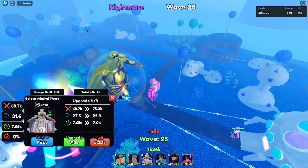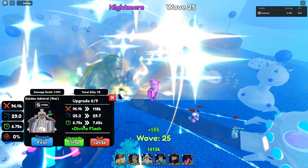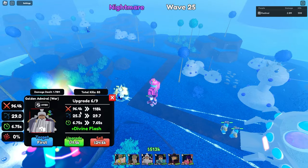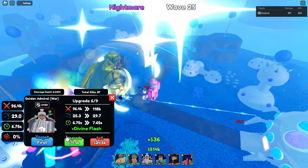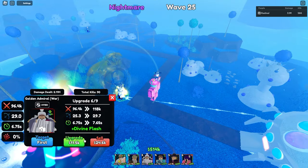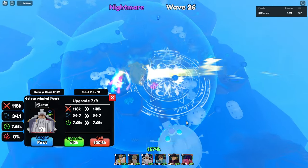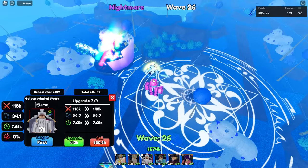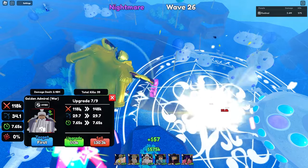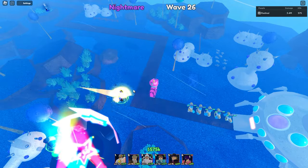Let's keep upgrading. At upgrade 7 he gets Divine Flash, costing 11.5k. He's doing 96.4k every 6.75 seconds with 25.3 range. After Divine Flash, he is now a circle AOE — a pretty large circle — doing 118k every 7.65 seconds with 29.7 range. He is still hybrid.